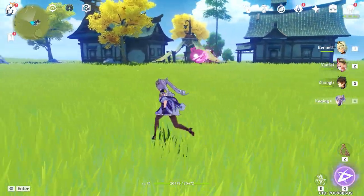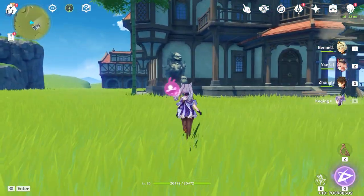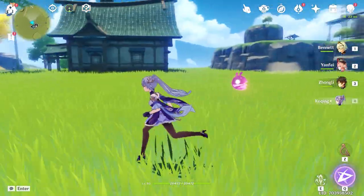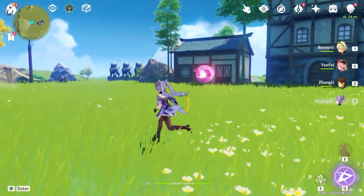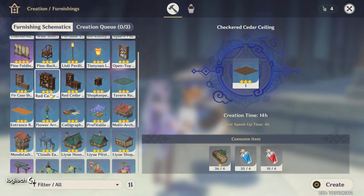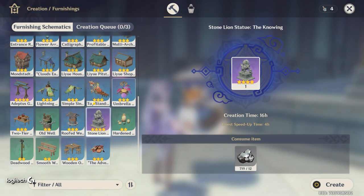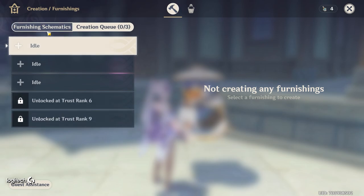To get your adeptal energy up you need to actually place items down — it doesn't need to be fancy. One thing I did to get the last 100 adeptal energy to reach 6,000 is these statues, which give 90 adeptal energy each. I made five of them, which gives around 600 total — that's huge. So if you need that extra push to hit your adeptal energy cap, try crafting some purple items. The stone lion, for example, gives 90 adeptal energy each.